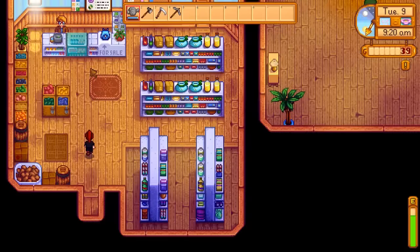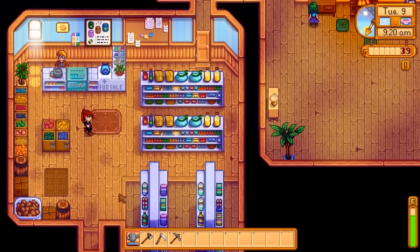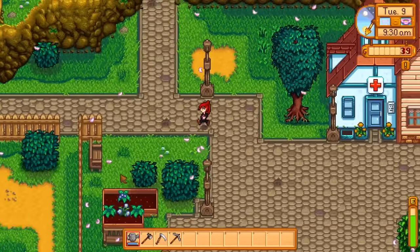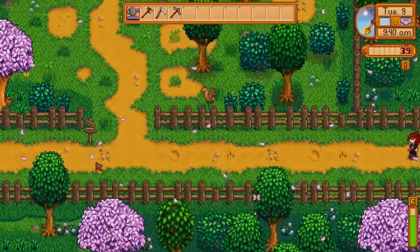Oh yeah, we're so poor we can't do anything anyway. Alright, let's go get the rest of our wood. We need 78 more wood, and then 300 rocks. So that should be fun.